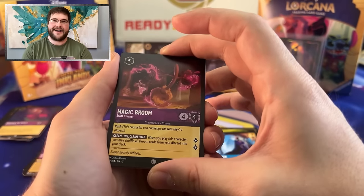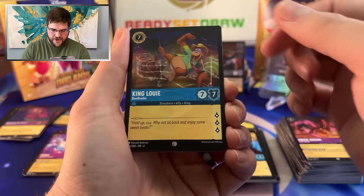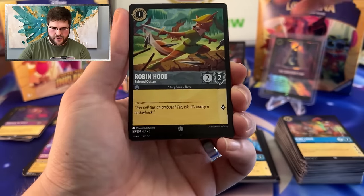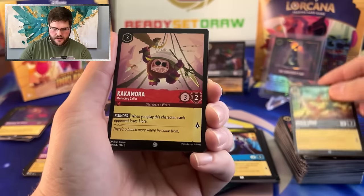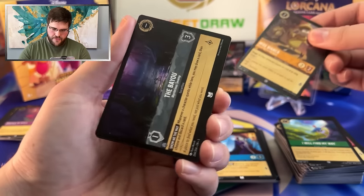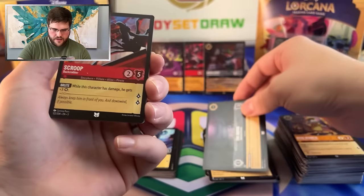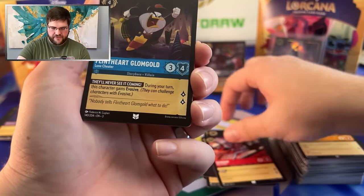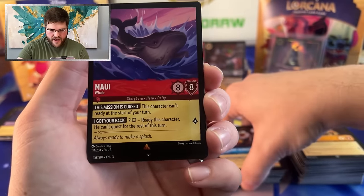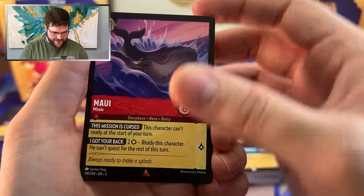I consider this an absolute win. Magic Broom, King Louie — three lore, seven seven seven. Robin Hood, Kakamora, Miss Bianca. The Bayou — the busted Bayou combo. Scroop, Flint Hart Glomgold. Maui Whale — this guy's taking out all the locations, smacking down and flooding them all.